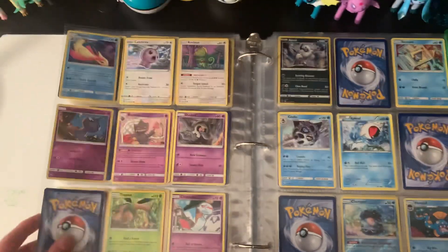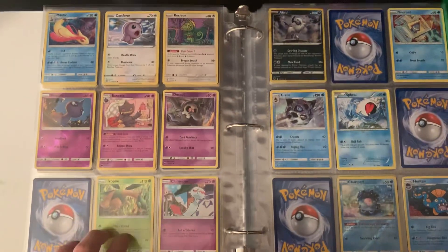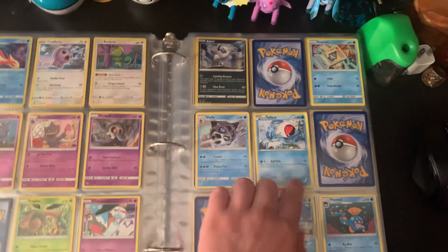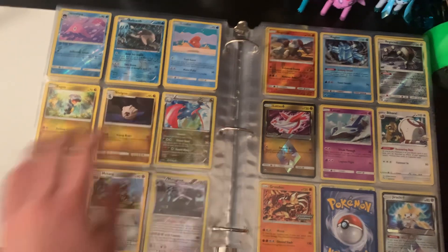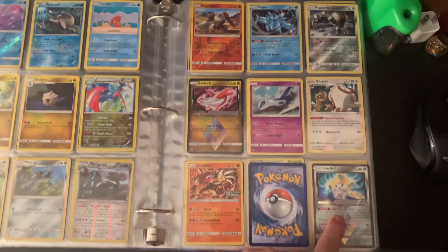So here I'm just missing a Dusclops — because Dusknoir is not in there yet. Absol — not sure what goes here. I'm missing Sealeo and Walrein. But I got this line done. I got the whole Bagon line. I got the Legendaries.